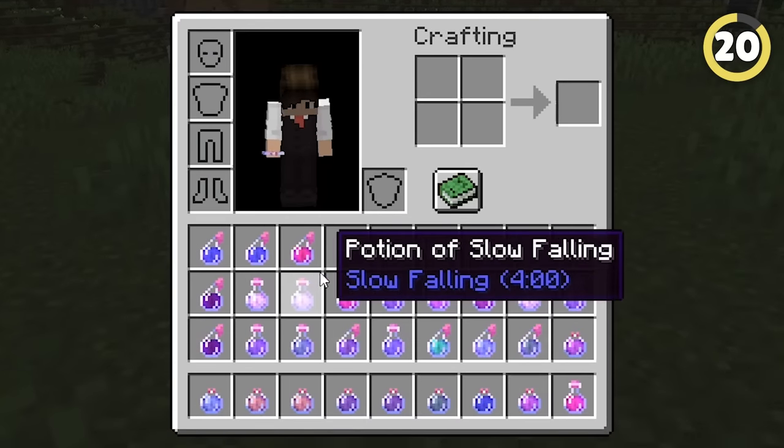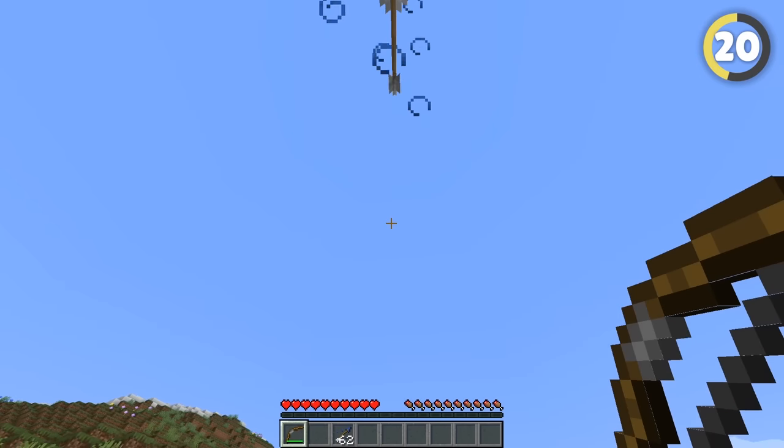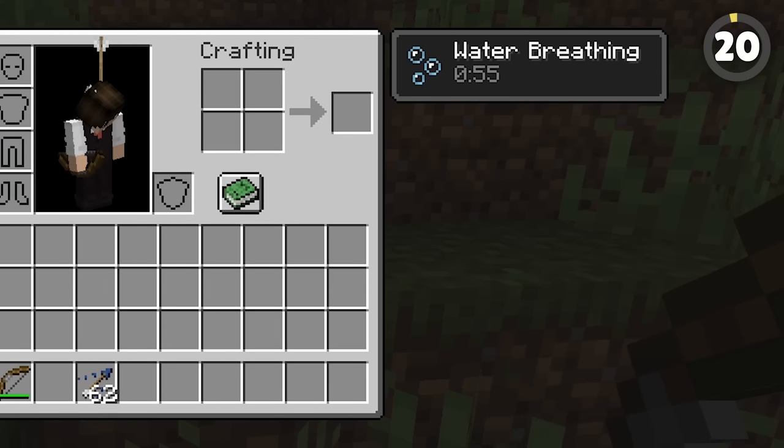Hauling around a bunch of potions can fill up your inventory real quick. Instead, use tipped arrows — they can stack, and if you move forward fast enough and look slightly up, you can hit yourself with your own arrow. You get the same effect while not wasting space with potions.